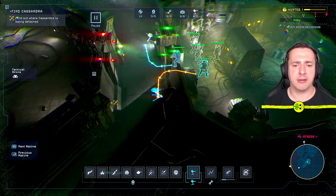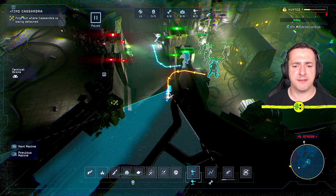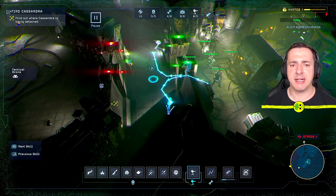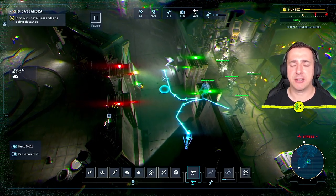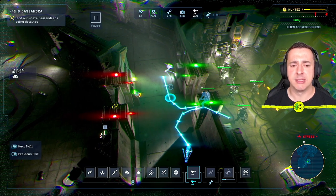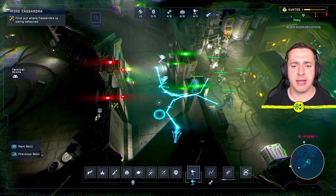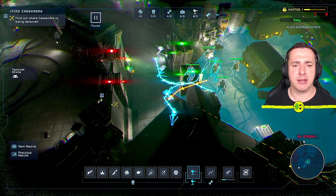I'll press A and find a place to put it — there — and move it into this archway here. The second marine is going to place one there. I'm going to do another one. I haven't unpaused yet; I'm just using all my marines to place these all at once. I'll press A again and put another one here, and then one more here.